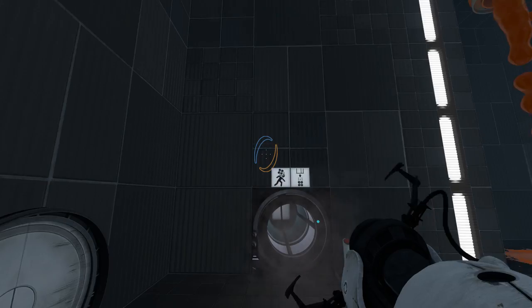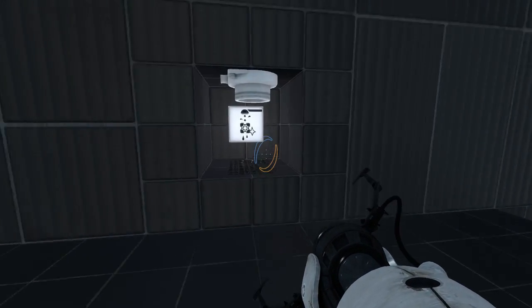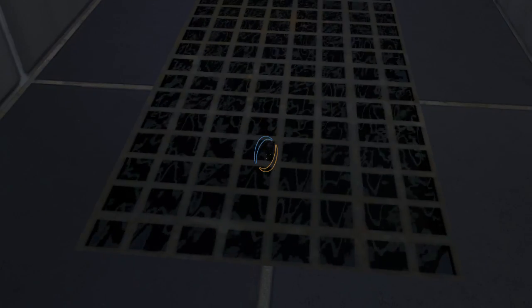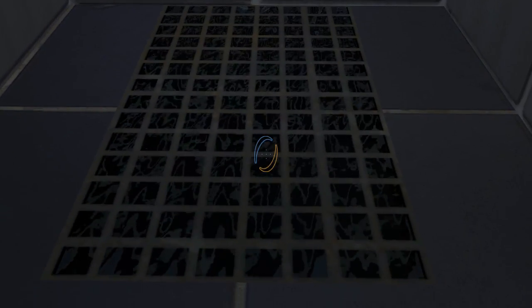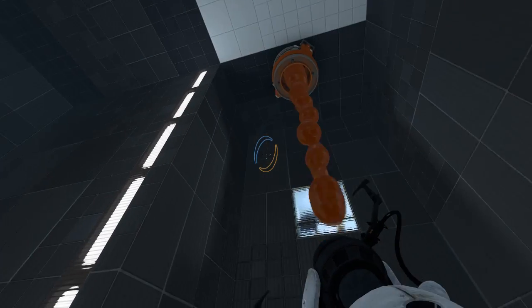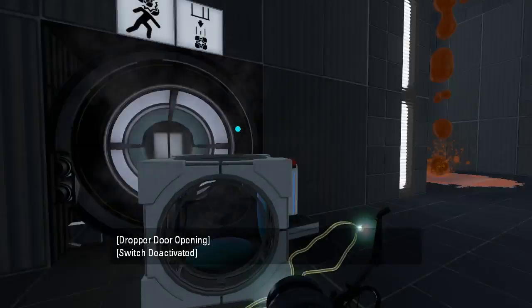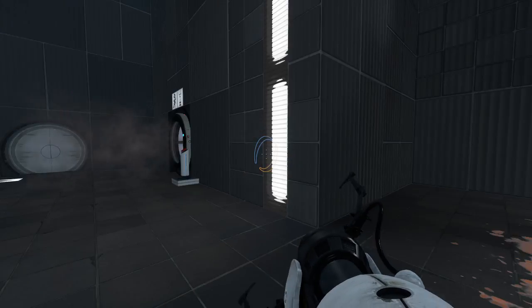Oh, now this is different. What do we have here? It's a little cube-cleaning area. That is weird-looking. That looks like black evil gunk or something. Let's get ourselves this cube. Laser cube acquired. I don't even think we needed it right now. That's fine.